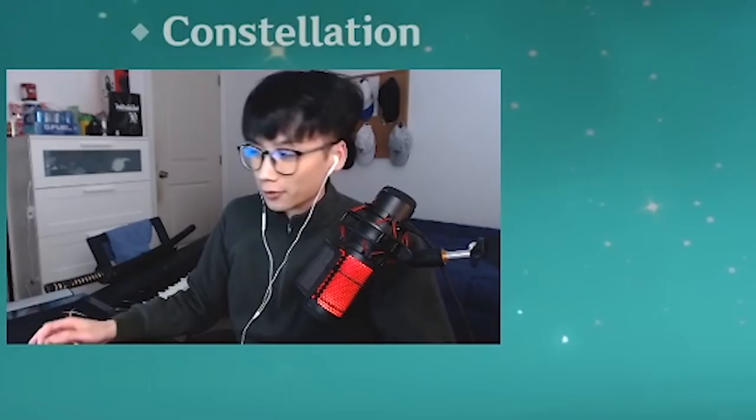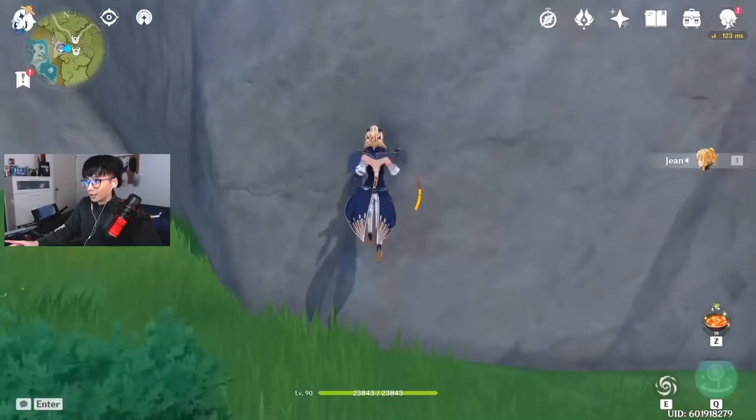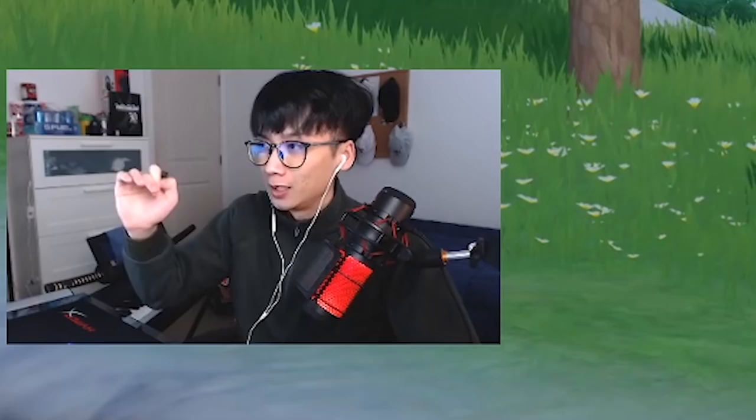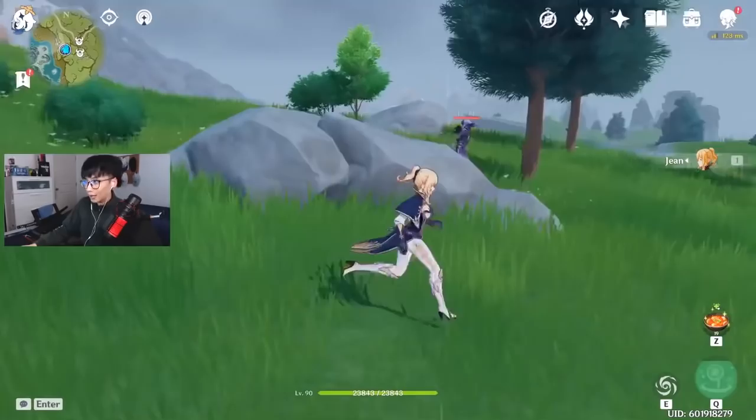Before the damage displays, let me talk about a Jean charged attack strat I like to use. It involves charged attacking and then quickly using Gale Blade to drag the enemy at high speed to the ground, dealing additional fall damage. The fall damage from Gale Blade scales off the enemy's HP, so it's really useful against high-HP enemies like the Cryo Abyss Mage.